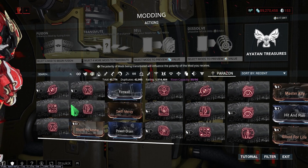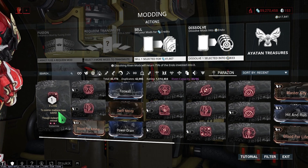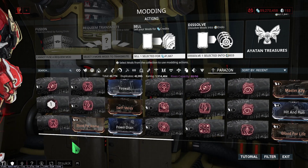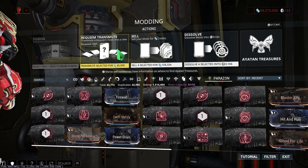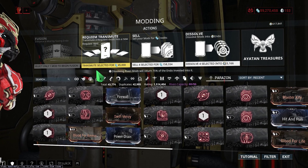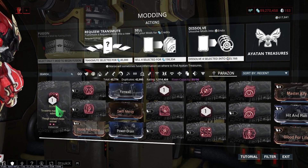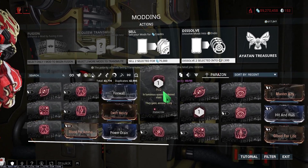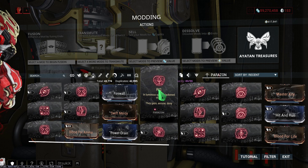So let's say this is a defiled mod — it's not, but two dots are there. Suppose you don't have any dots, that's a defiled mod. So you select four of them and then transmute to get a new random requiem mod. Remember: only transmute when all three red dots are gone.